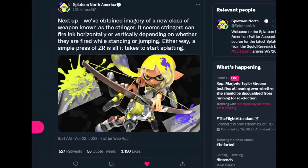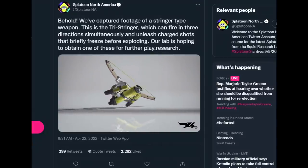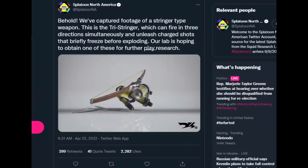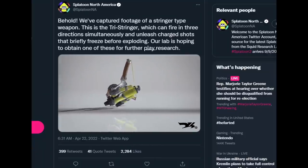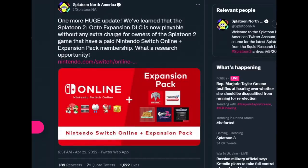Splatoon NA tweeted a bit and we know the official name for the bow — it's called the Stringer, which can fire horizontally or vertically based on whether you fire standing or jumping. This variant is called the Tri-Stringer, which can fire in three directions. Maybe the other bows aren't all tri-shots — but we're definitely going to be getting more bows since it's its own weapon class.